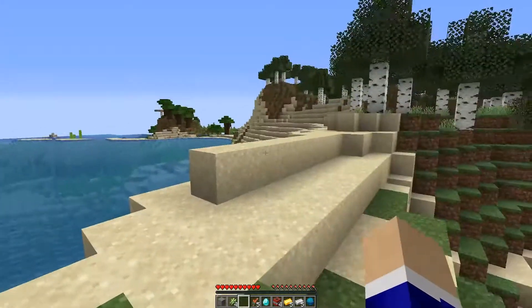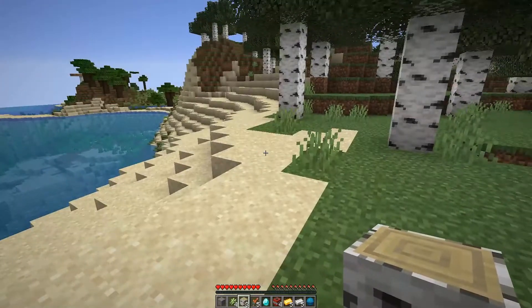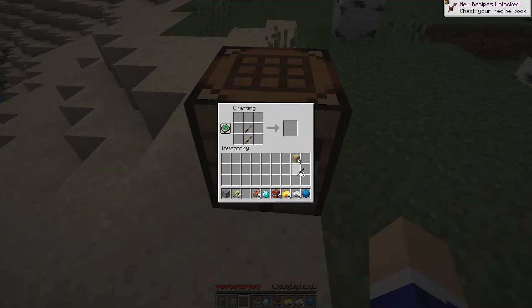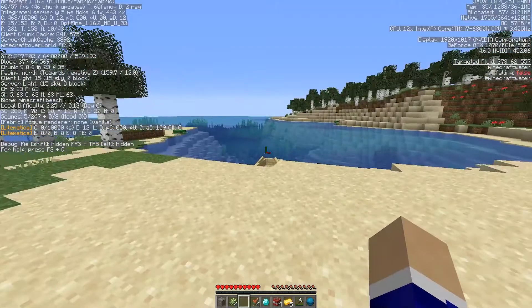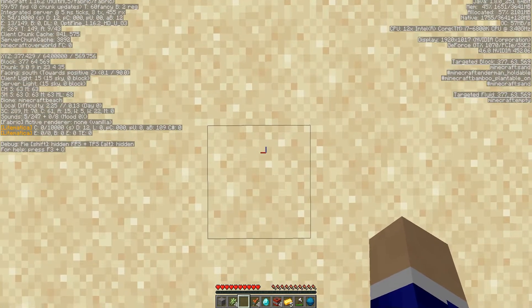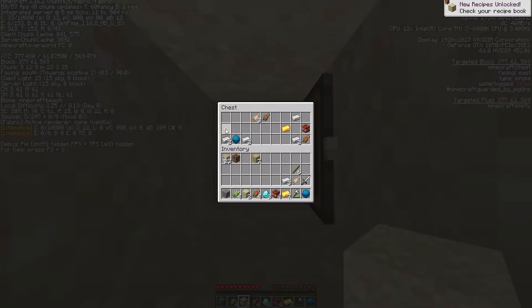We just found our first bit of dry land that has trees. Let's go and get three logs — that should be enough to craft some basic tools. That's three logs. Let's do some crafting. Using the wood we just collected, we crafted a boat, and now we're going to excavate some more buried treasure. There should be some right below here. Awesome — we've got basic tools, plenty of food, and lots of other goodies.